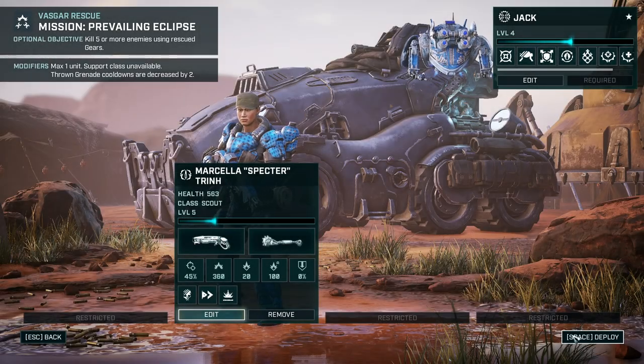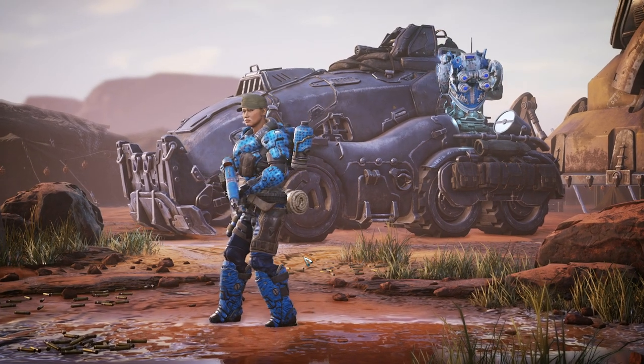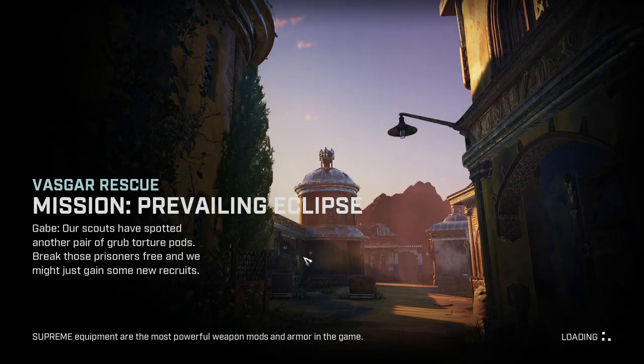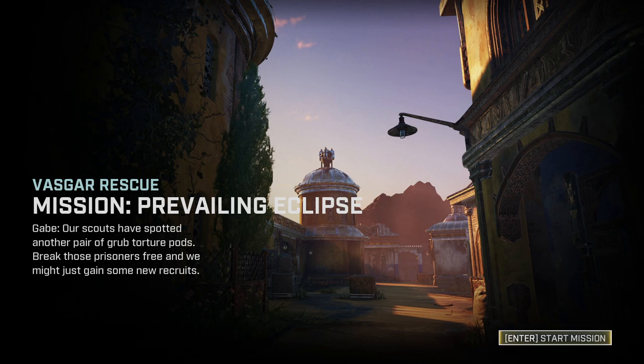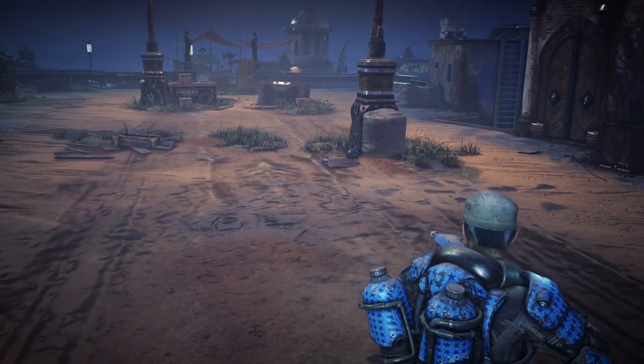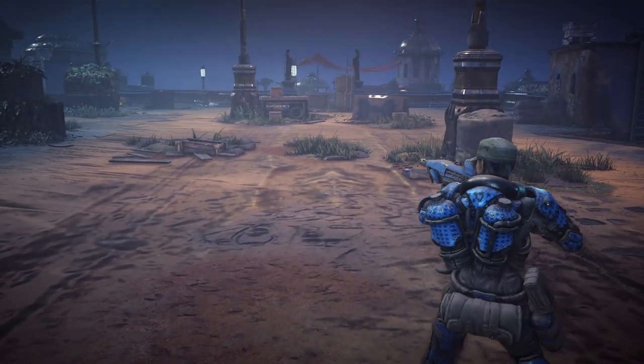Alright, enough rambling. Let's get to deployment and hopefully this mission is going to be not as hard as I think it would be. Our scouts have spotted another pair of grub torture pods. Break those prisoners free and we might just gain some new recruits. Let's go. Let's see how difficult it is with one scout and one scout only.